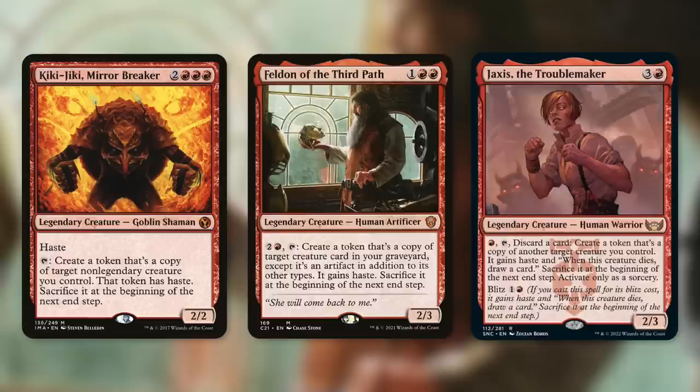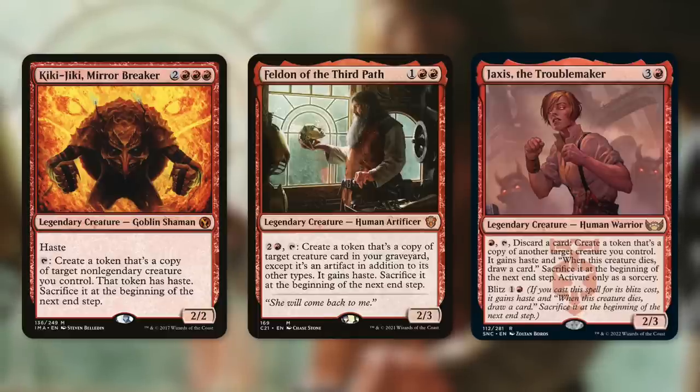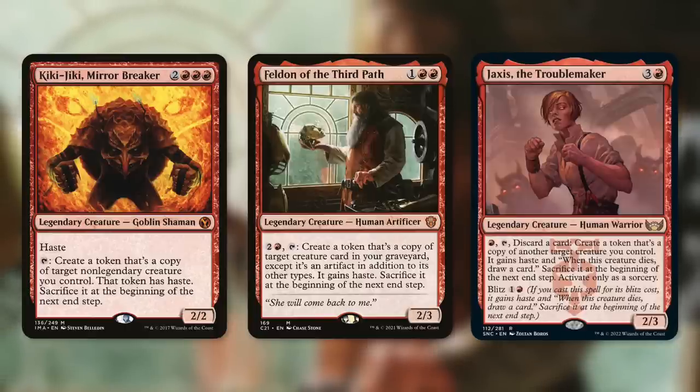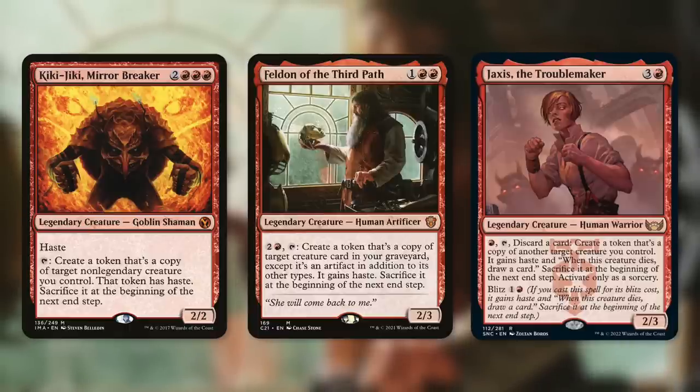Felna Third Path can help us even when Baler isn't in play. Felna has: pay two and a red, tap, create a token that's a copy of target creature card in your graveyard except it's an artifact; it gains haste, sacrifice it at the next end step. So Baler in our graveyard equals punishment for our opponents in those two ways — on attack and on sacrifice — for just three mana. That's a ton of triggers. Moving on, Jaxus the Troublemaker is a two-three that has: pay a red, tap, discard a card, create a token that's a copy of another target creature you control; it gains haste, and when this creature dies, draw a card, sacrifice it at the beginning of the next end step, activate only as a sorcery. So we pay one red, tap, discard a card, get a token that attacks for the trigger, sacrifice it for the death trigger, and also draw a card. Our opponents are being punished and we are being rewarded.